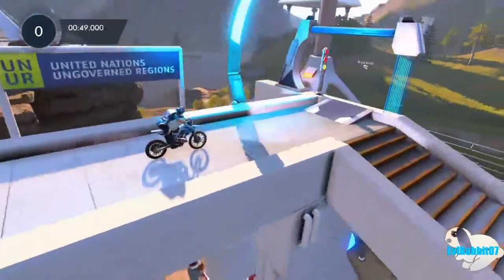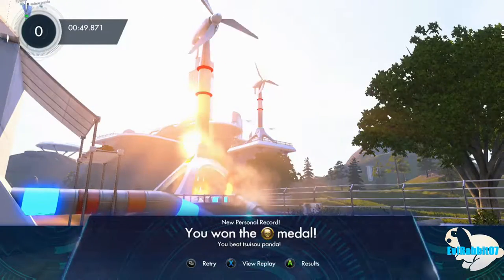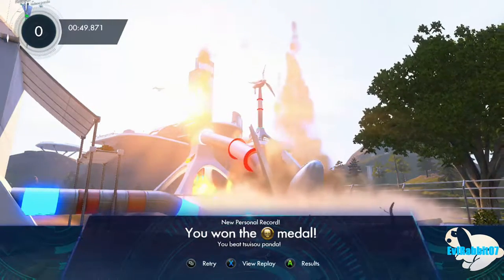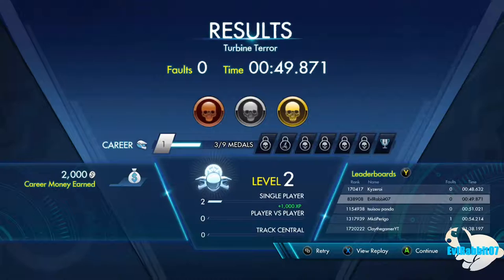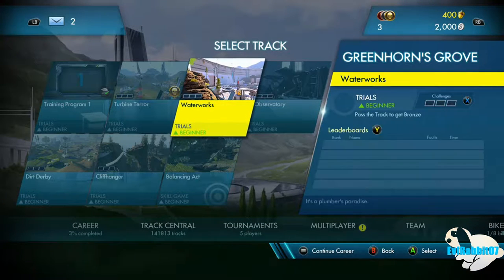We're not doing too bad. We got gold! Then we crashed. So apparently we just died at the end — jumped into the lake and died. But we got gold on our first run on Trials Fusion! Now we're going to Waterworks.